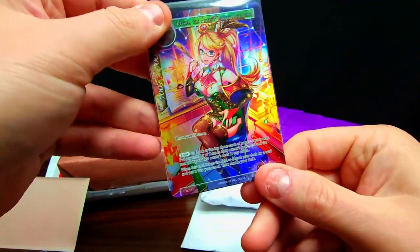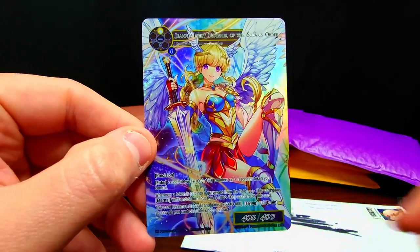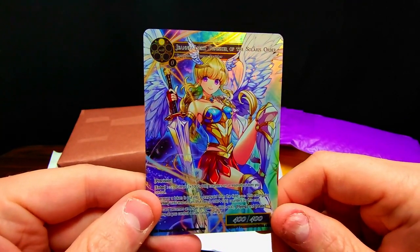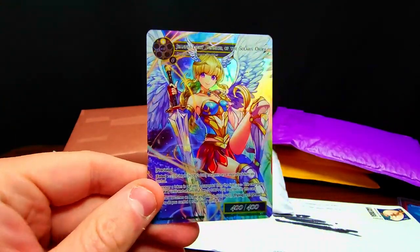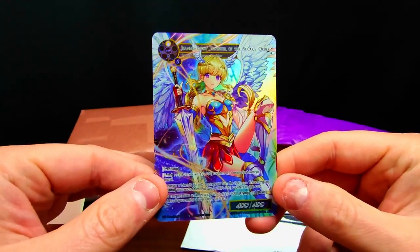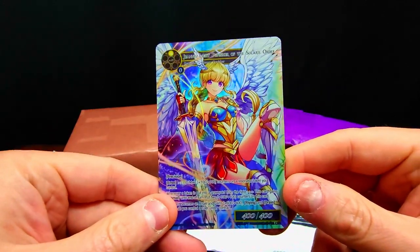There's actually one more card in here that's exceptionally cool. This is the card you'd get with the pre-release box for the most recent set, 'A New World Emerges' — the Punisher of the Solaris Order, very very dope card. I wasn't able to get to a pre-release this time so I definitely wanted to pick up the promo while it was still a decent price. Such awesome artwork — this artist did a really great job with these promos.